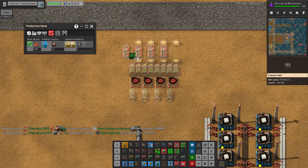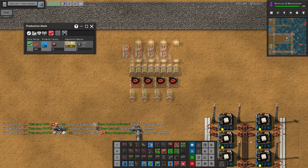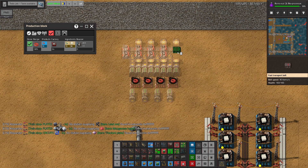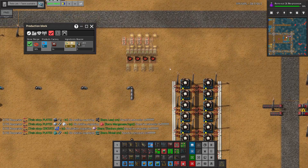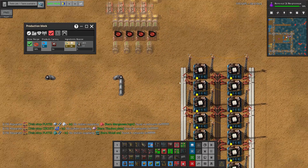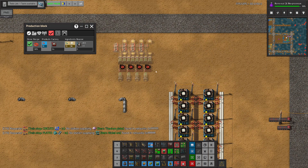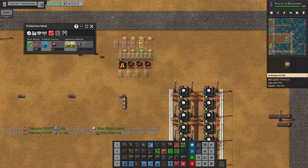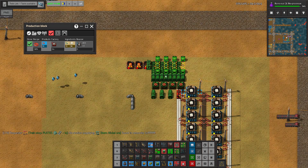That is basically one pot. Looking good — this is the green one. And we'll need a similar one for red production. Where should I place it? And this is actually a red belt, so that means the input... okay, let's try to do it for real.